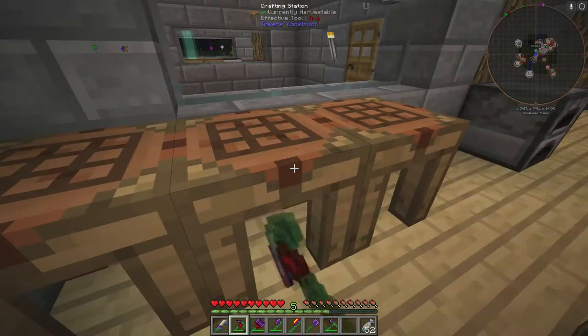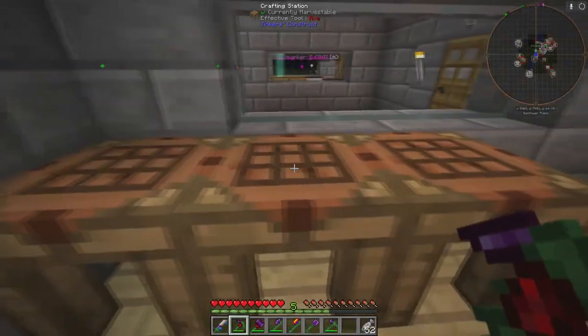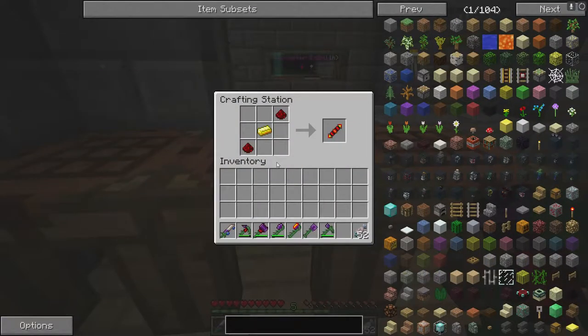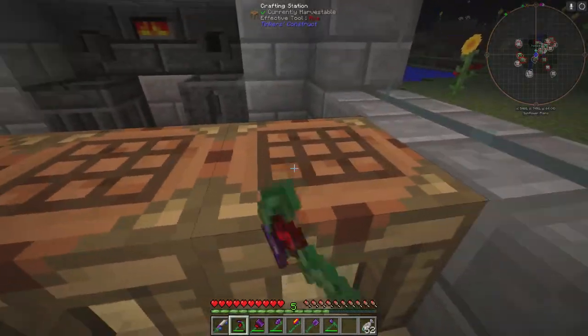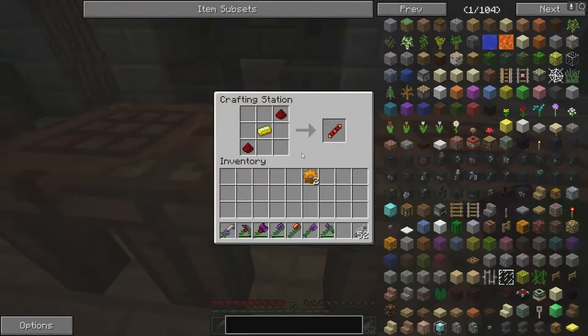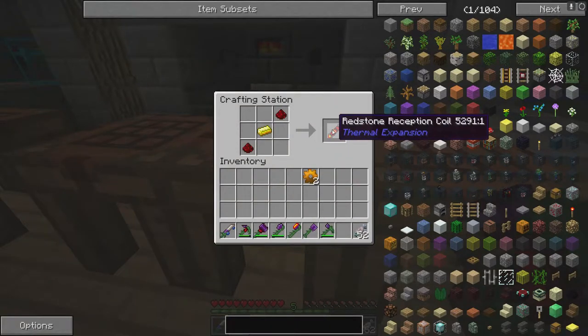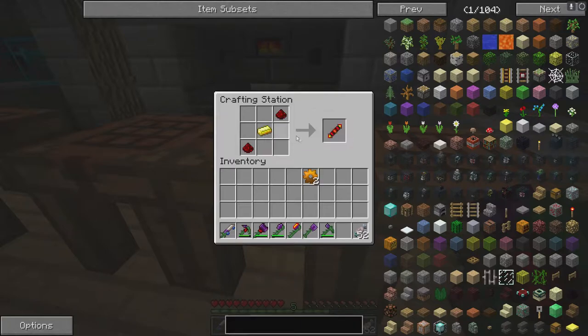Let's start the redstone furnace first. You're gonna need two copper gears and one redstone coil. To make the gear, put copper in a plus sign with a piece of iron in the middle. The redstone coil is just redstone in the corners with gold in the middle.